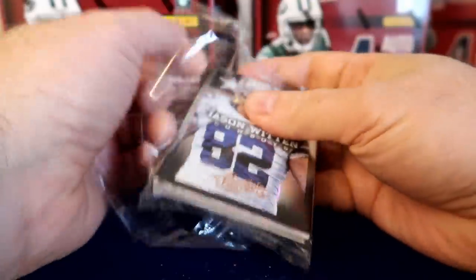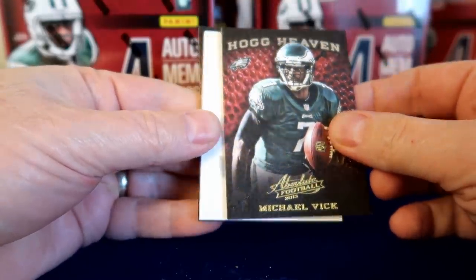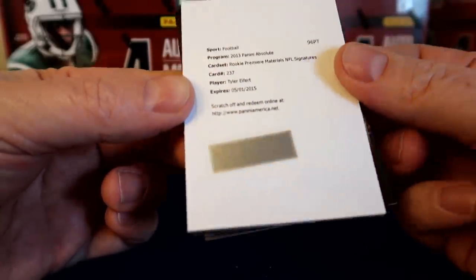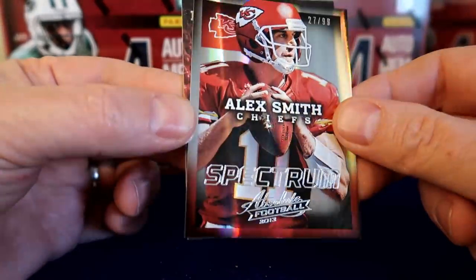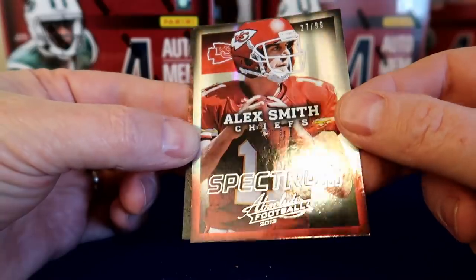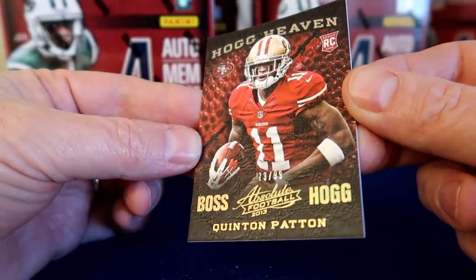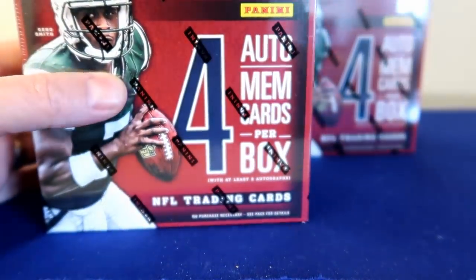Last pack of box one — black. We've got Witten, hog heaven, Michael Vick — two Michael Vick cards. Looks like we've got a redemption. Now it is expired, but Panini will accept it. And it's a good one for me: Tyler Eifert rookie premiere materials signatures. Very cool. Hopefully I can get that. Now if they don't have the card in stock anymore they'll send a replacement, but I'm hoping to get that Eifert. Alex Smith number 27 out of 99 parallel. A second hog heaven numbered to 99 — a lot of numbered cards in that pack. Pretty fun box one for $35.